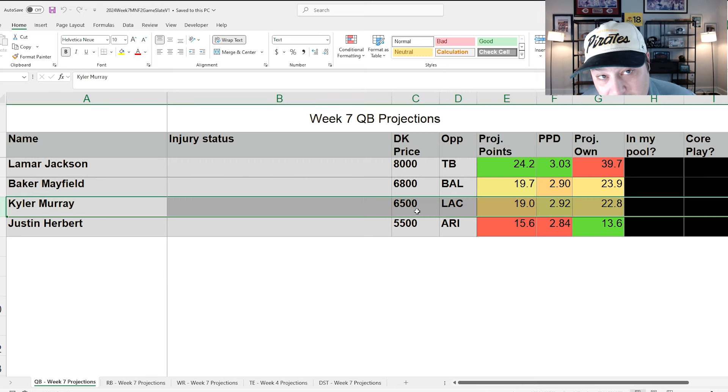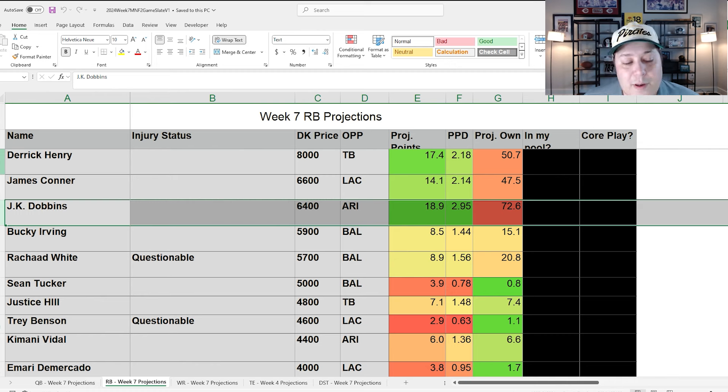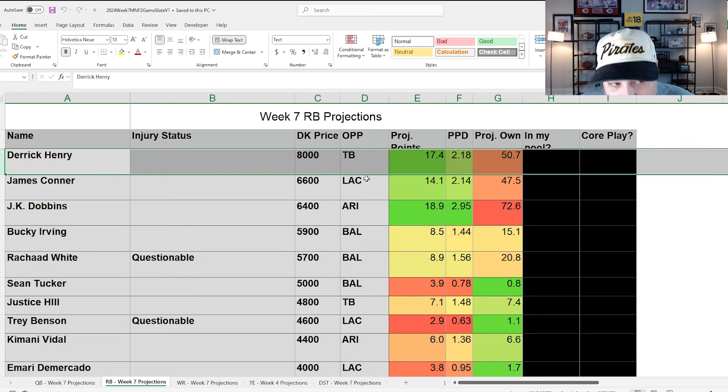At running back, ownership is a little more spread out outside of JK Dobbins, who's just under 75%. Derrick Henry is about 50%, James Conner about 47%, and no one else over 25%. Part of the reason is the committee situation on the Buccaneers — hard to have one guy at 50% when usage is spread out. But Derrick Henry at only 50% is probably lower than he should be.